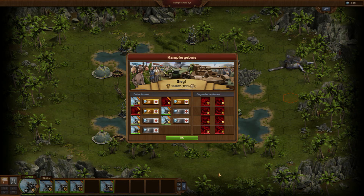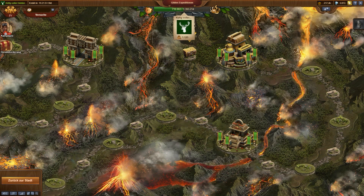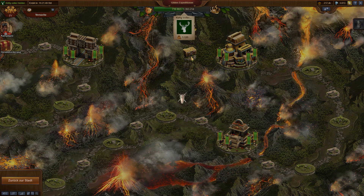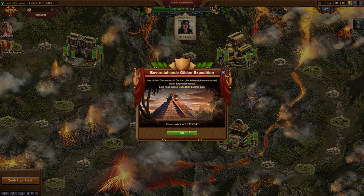In the end, there is only one important thing: the final platform of the Guild Expedition level 4 is won. A big thank you to Derbongo for providing that hint — this will be saved.